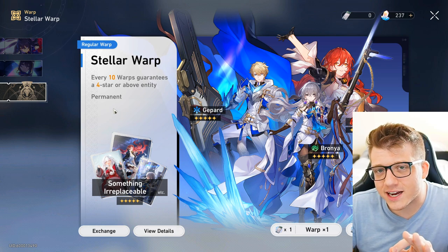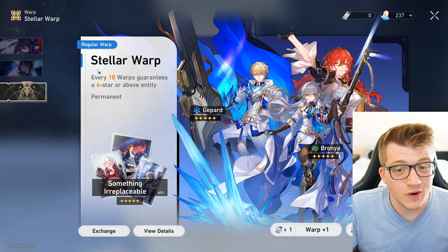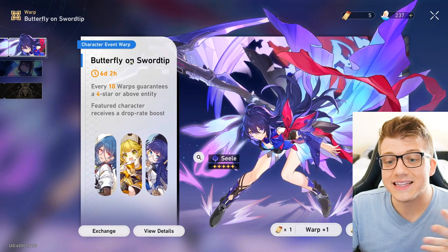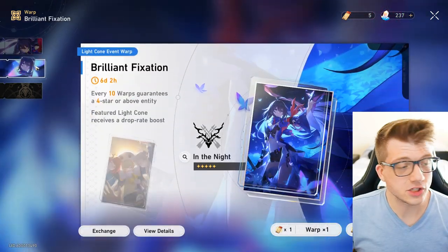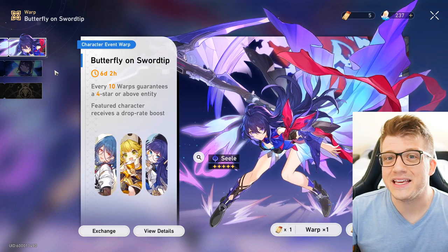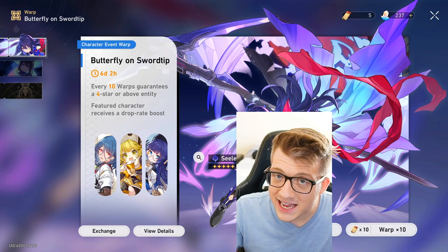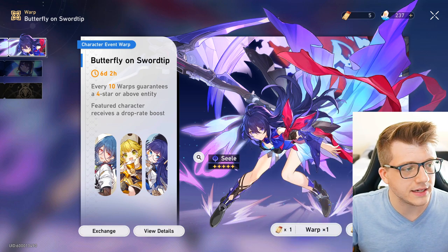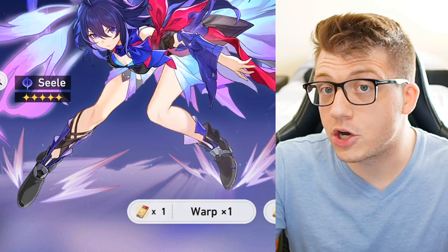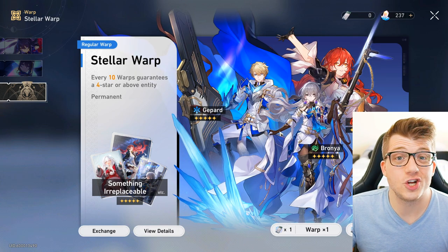While we're on the topic of pulls or gambling, there are a couple of different banners in the game. There's the regular banner, which is always available. There's also a character event warp — a limited time banner. There's a light cone banner, which is the weapon banner. And if you just started, there's probably a beginner banner that costs only eight tickets for ten warps. I recommend using all your beginner tickets on that banner because you're guaranteed a five-star, and the standard banner only guarantees a five-star every 90 pulls with no discount.